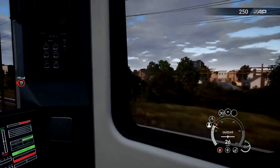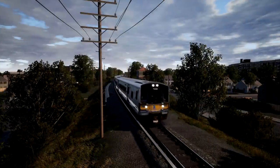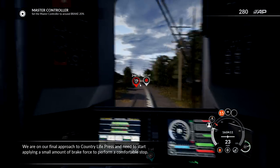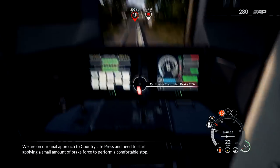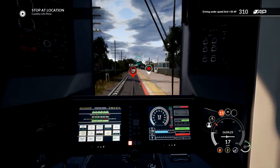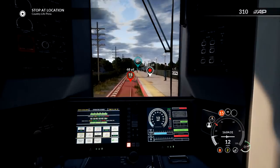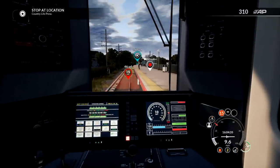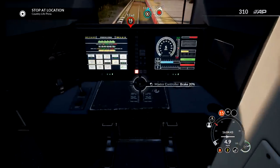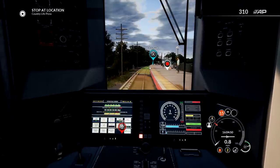We've got to stop at the next place — that makes sense. But for now we can have a little look at the outside and see all the beautiful views. We have a final approach to Country Life Press and need to start applying a small amount of brake force to perform a comfortable stop. 20% brake — we've got it on. This train is actually way longer than I thought it was. We're still going 10, 9, 8, 7, 6 miles an hour. We're slowly slowing down — I think as long as we stop inside this bit, we're good.